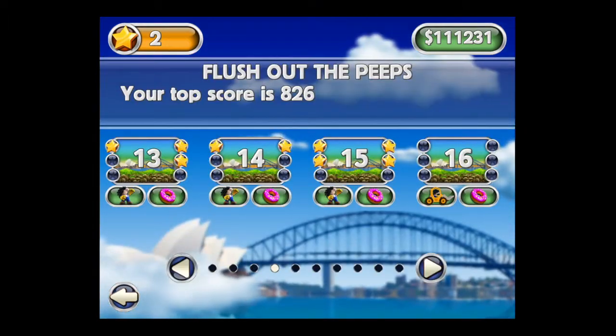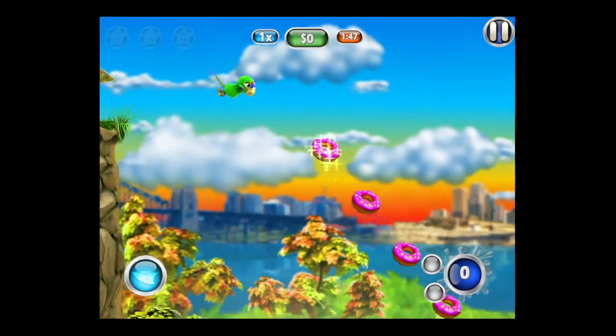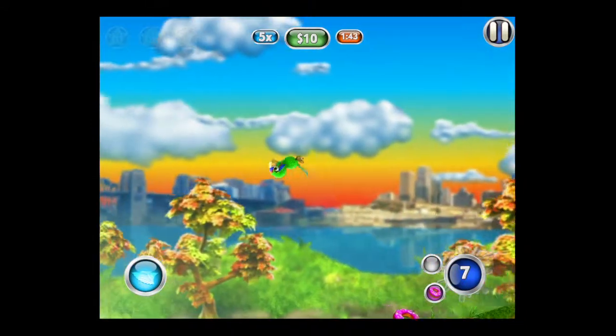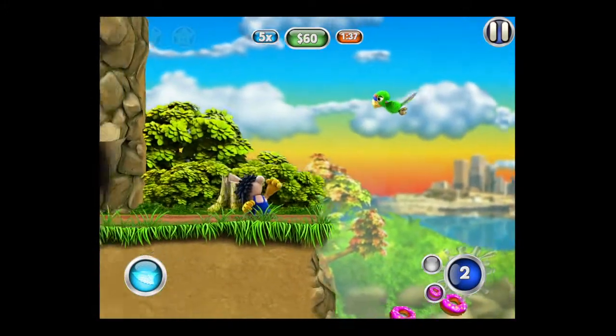Now we're going to fly as Squawk and go into level 16. We have to take out a bulldozer — again, the men are destroying the birds' homes. I've got to get donuts. Donuts are a little bit different as super poop ammunition: they bounce and do more damage. You can see the peep there raising his hand at me — they're not happy.